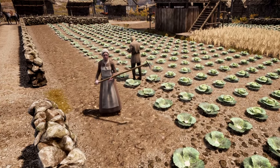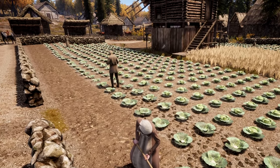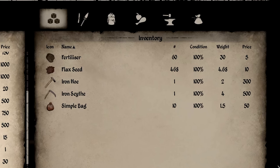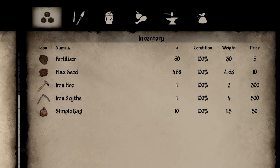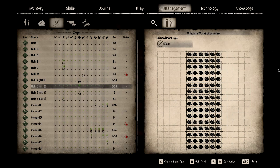Tip 1: utilize your farm workers. You can save yourself the work of farming yourself by getting farm hands. Build a farm shed and place the tools they need — those being fertilizer, hoes, sickles or scythes, bags, and seeds — either in the farm shed or your resource storage. Then manage your fields in the management tab and set your farmers to seed your fields.